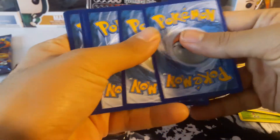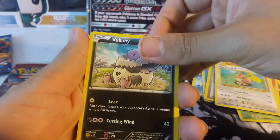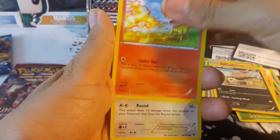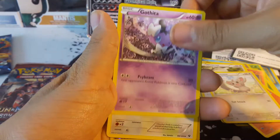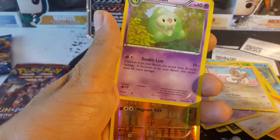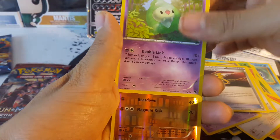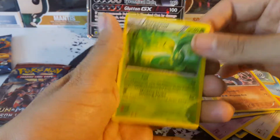Alright, so we got Fates Collide now. Minchino, Volbeat, Fennekin, Wismur, Minchino, Gothita, Cinchino, D-Evolution Spray, Duosian, Reverse Lucario, and Serperior.